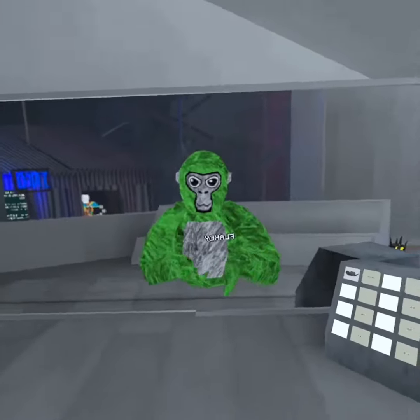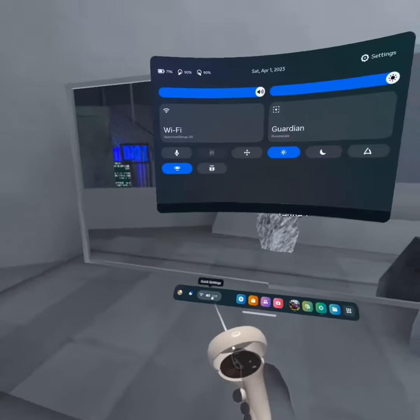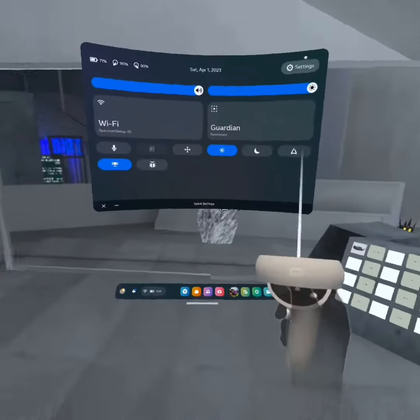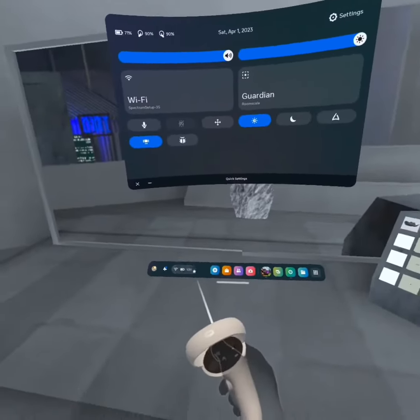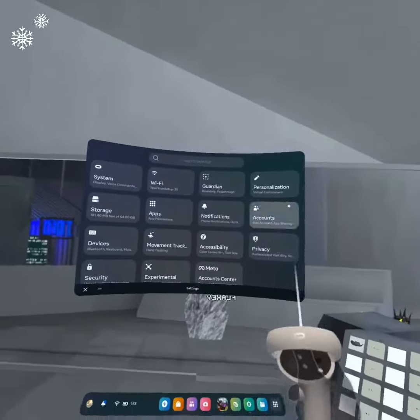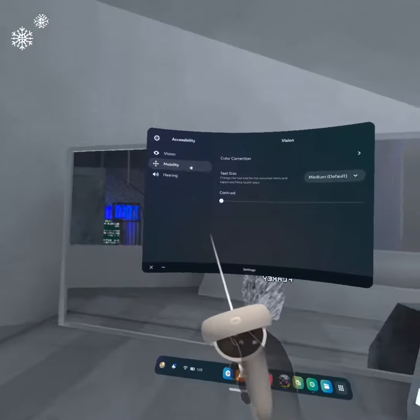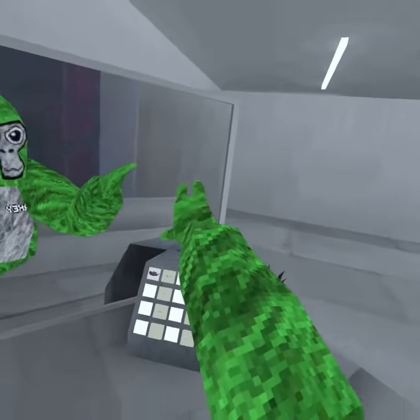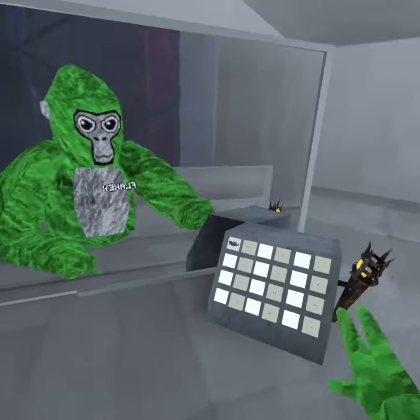...you're going to go into your settings. Hit the Oculus button, go into settings — it should say the time — hit settings. Now go to Accessibility, then Mobility, and turn on Adjust Height. Look at how much longer my arms are!